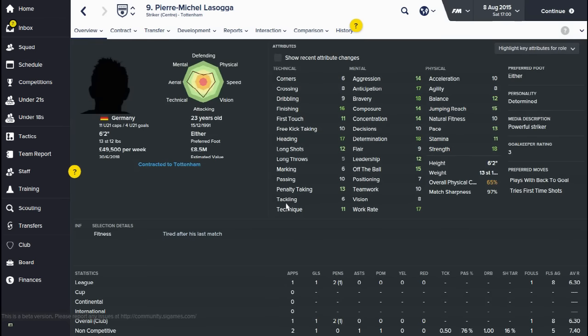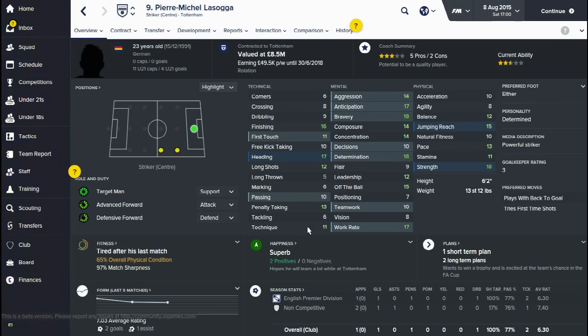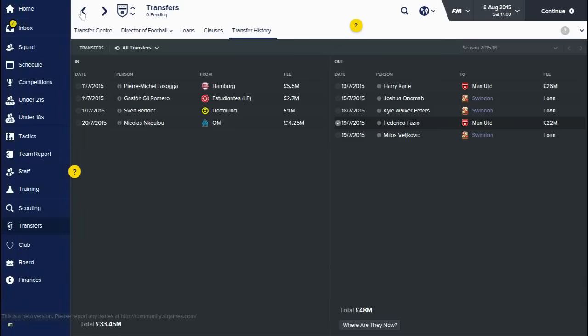The striker that I replaced Harry Kane with - I'm going to be using him as a target man. You can see he's 6'2", built like a brick outhouse. He's got strength of 18, work rate of 17, finishing 16, composure 14, and really good anticipation and off-the-ball movement. He's 23 at the moment and potentially has a little bit more improvement to do. I'd like to improve his technique - if I can get that up to about 13 I'd be pretty happy. I think he's pretty well suited to the Premier League. I got him for £5.5 million and at the moment he is worth £8.5 million, so I think that was quite a good deal.